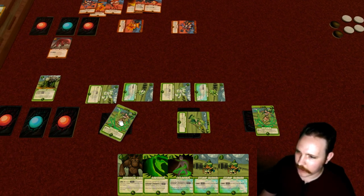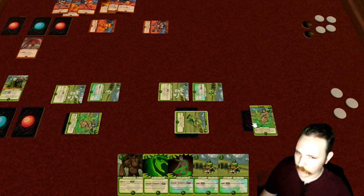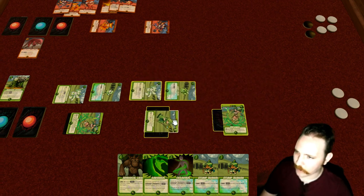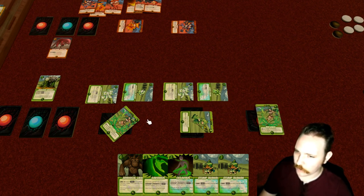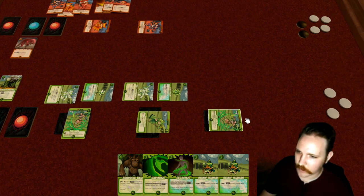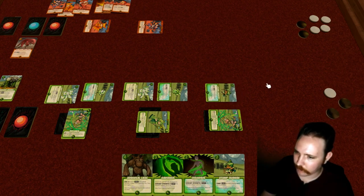Sylvia can now activate. She can't discover because Groshar already did that. We only have three power. We'll actually save that power for this other Sylvia over here — this one is not going to activate this turn. We'll activate this Sylvia, spend two power to evoke the Stump Shaman, and pass the turn.